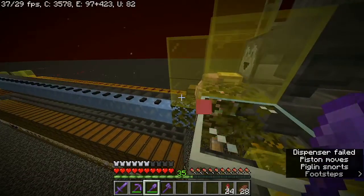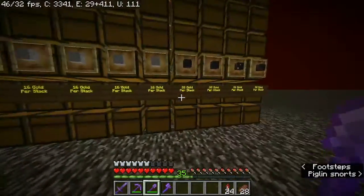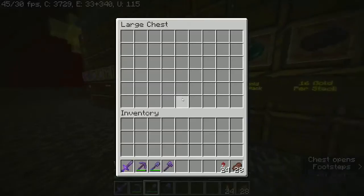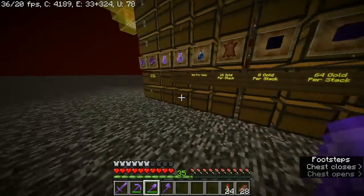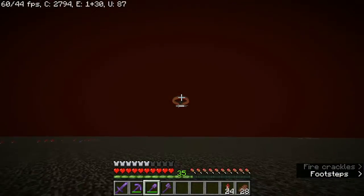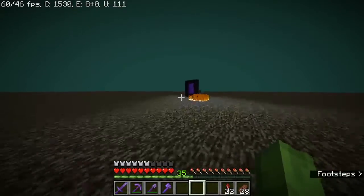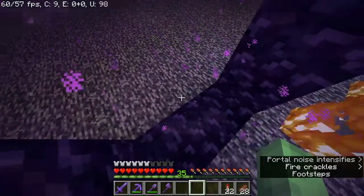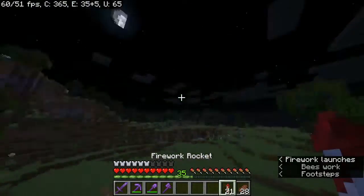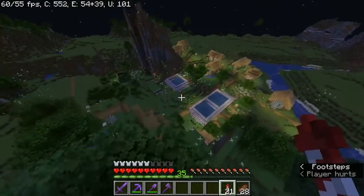It all collects in here. The reason we don't need strings from the spider spawner farm is because this produces a bunch of books, potions, and more. He has a full-on flower farm that produces pretty much every single item we can get. Magical pretty much does everything with the diamonds and I pretty much buy it from him.